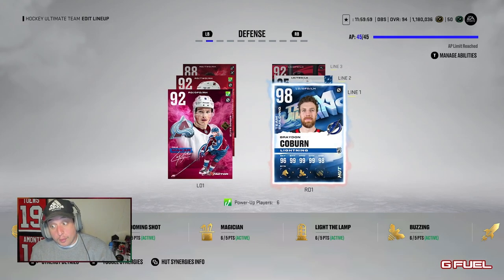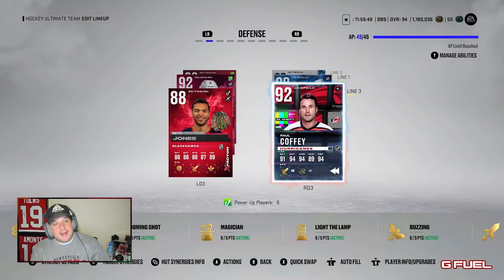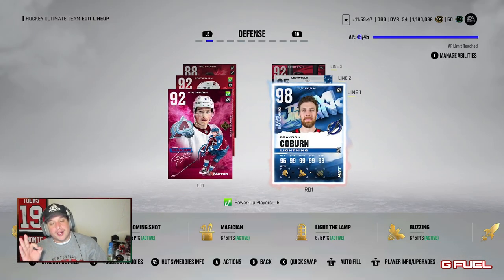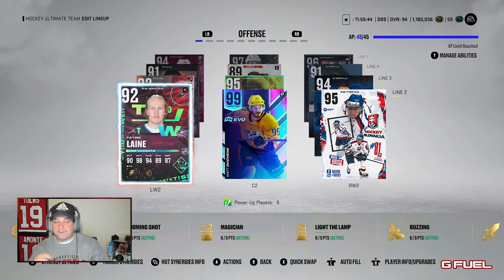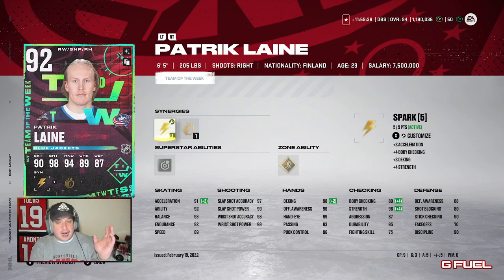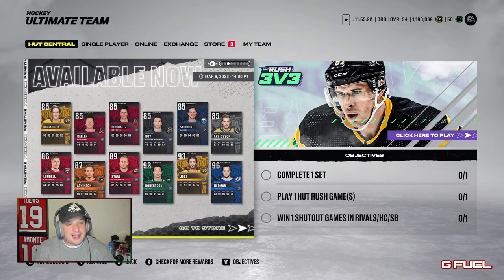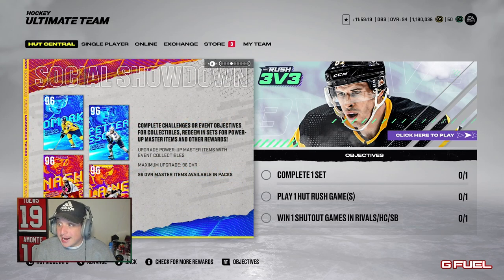98 Braden Coburn — this card looks gross: 96, 95 speed, excel 99 everything, 6'5", 225 — is that good? But the main focus I want to talk about before we get into gameplay is Patrick Laine. I have Patrick Laine on my second line. I love this card. Nine games, five plus three is eight points, so he's almost point-per-game. I love this card, I think he's phenomenal.